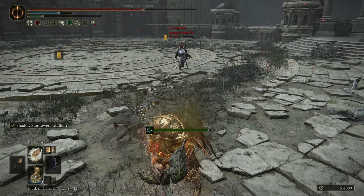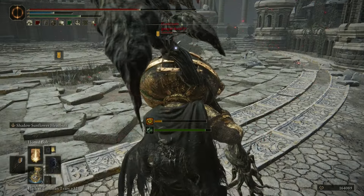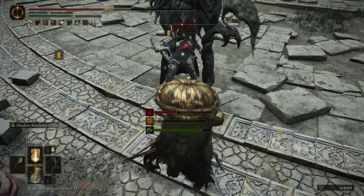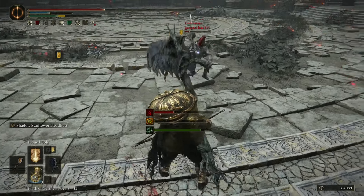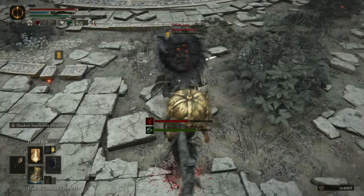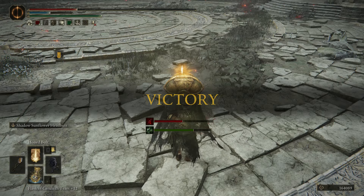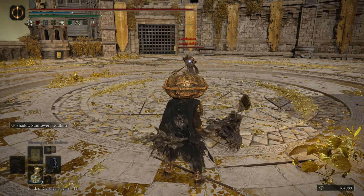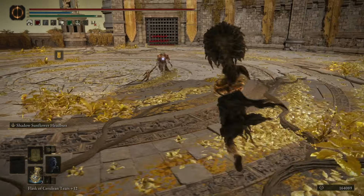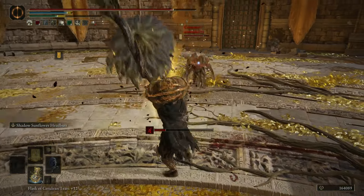Got him with the poison? Got a trade on him. Just barely got him. Opponent's got... is that the Omen Great Axe? Moog's Spear? It's just a regular axe — isn't it the Omen's Axe? I've never used it, I don't think so.